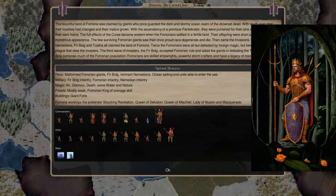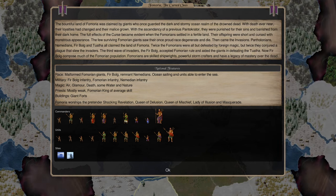Let's take a look at early age Fomoria. The bountiful land of Fomoria was claimed by giants who once guarded the dark and stormy ocean realm of the drowned dead. A shoutout to commenter 5856 who was letting me know that early age Fomoria is super fun to play. I've played Fomoria a ton in Dominions 5 but haven't picked them up yet in Dominions 6, so after chatting with him I wanted to come in and try this out — and they do not disappoint.